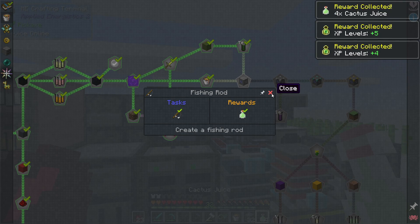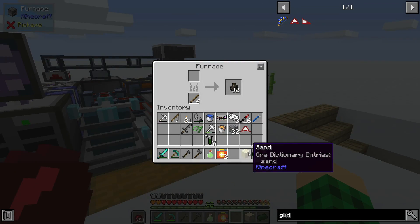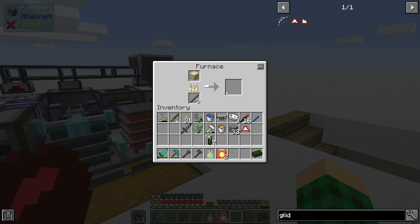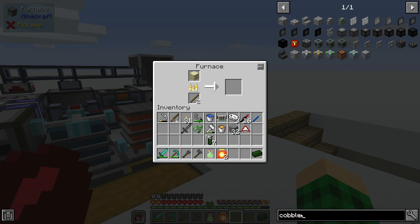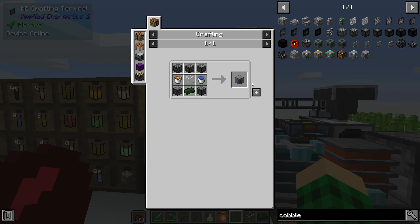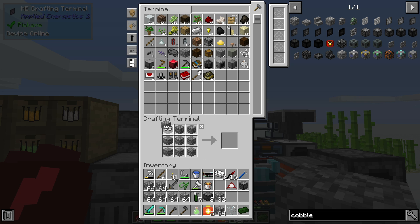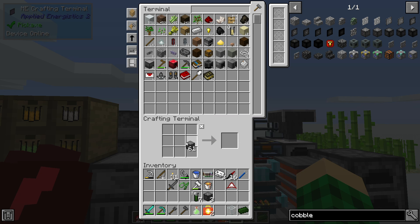We get a bit of XP for all of these and some cactus juice. We have enough tellurium to make one tellurium ingot if we unlock the recipe. We can use that to turn it into a cobblestone generator. If we make one piece of sand into glass, we can get ourselves a cobblestone generator. We need a bunch of cobblestone - double compressed. We have a whole bunch in here. Boom - cobblestone generator, nice.